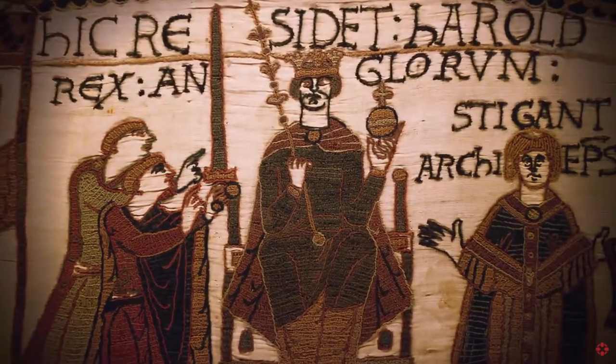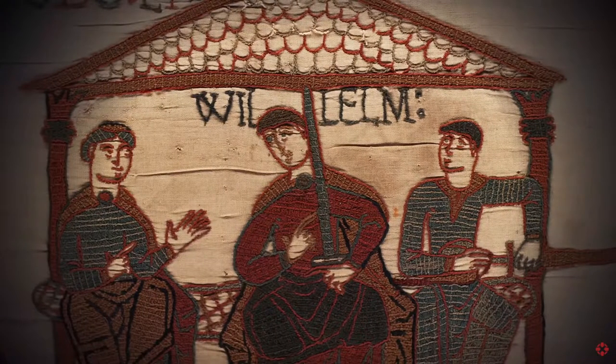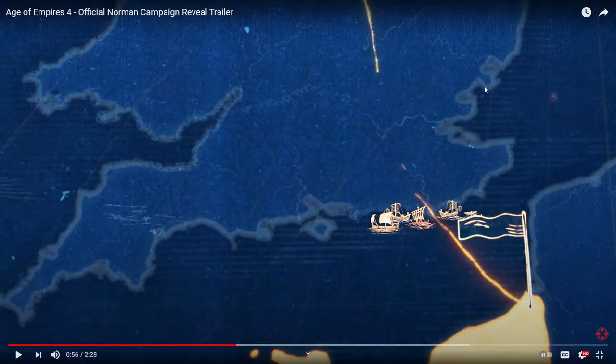The year is 1066. Harold, King of the Anglo-Saxons, rules England, but his crown has been promised to another contender - Duke William of Normandy. While Harold fends off Viking raiders in the north - well, that was a full-on Viking invasion, 10,000 plus Viking warriors defeated in an epic battle at Stamford Bridge. It's not just a simple raid.